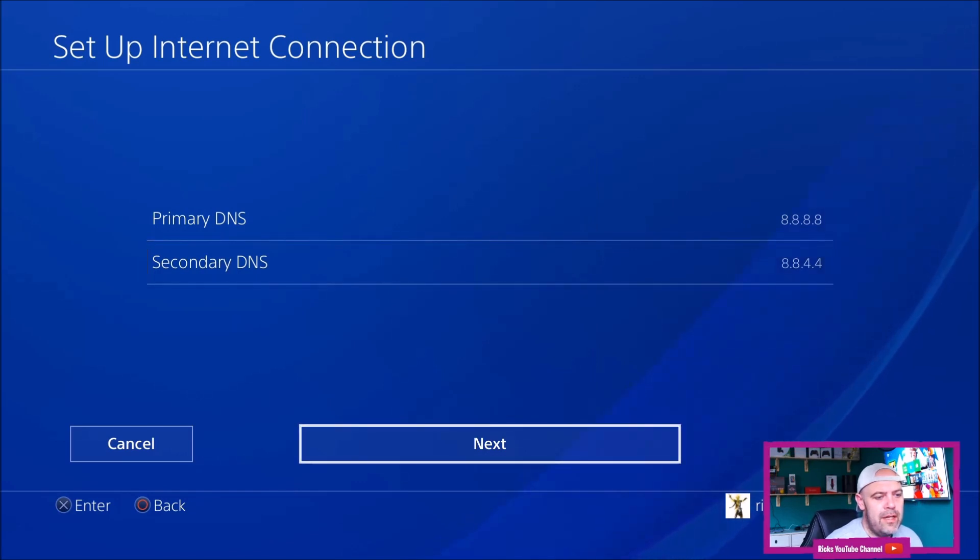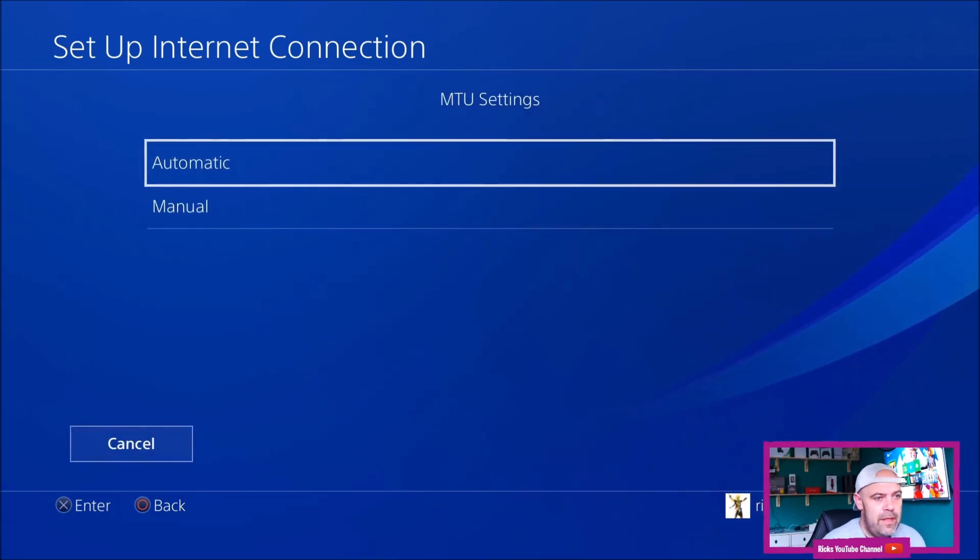Scroll down to Next. The MTU settings stay on Automatic, and Proxy Server — select Do Not Use.